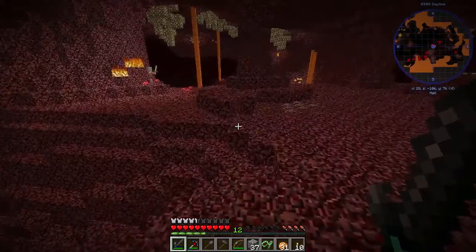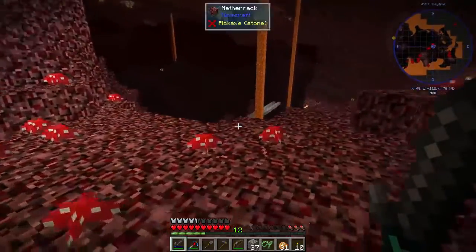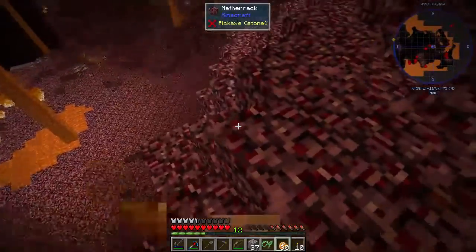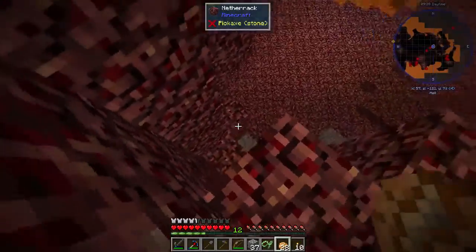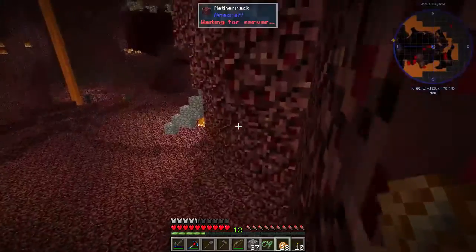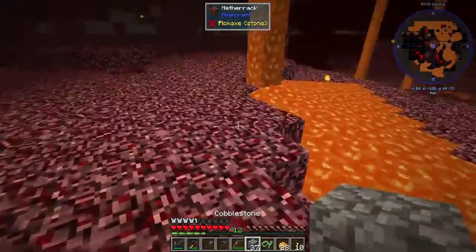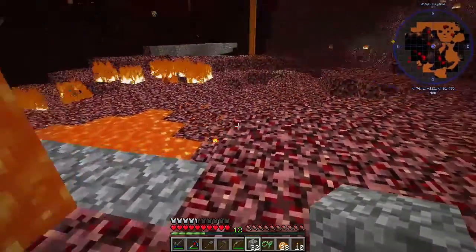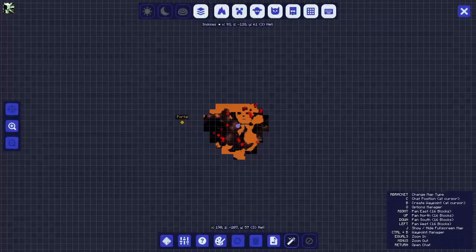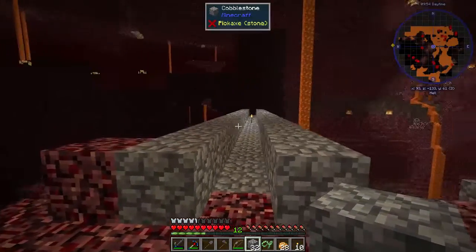I actually want to take off the slime boots because they can be a pain — if you fall too far you start bouncing. There's a draconium right there, which is kind of cool. Our path down is not there, it's over there. A little bit of fall damage. Let's close this up a little bit, make it a little safer. I'm going to put a waypoint right here that says 'fortress' just so it's easier. Let's head in there and see what we can find.